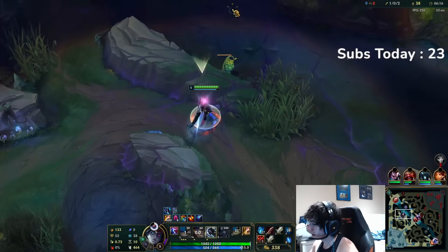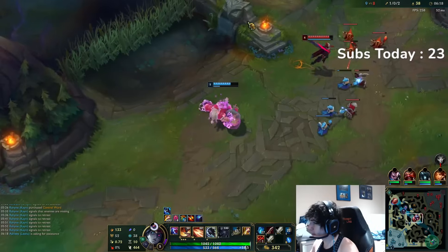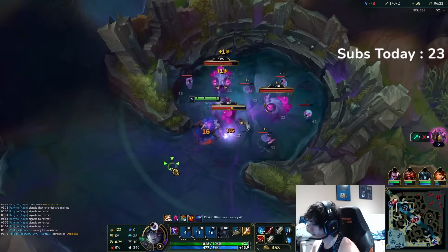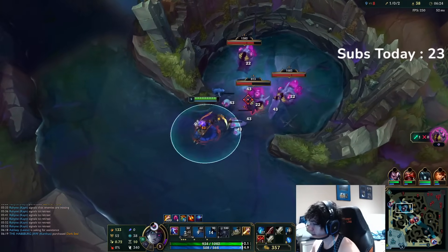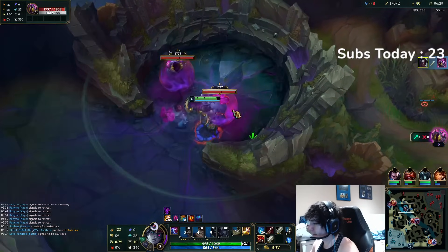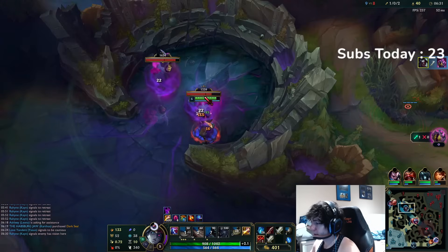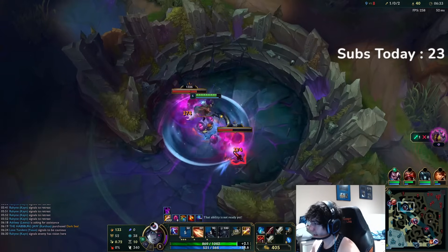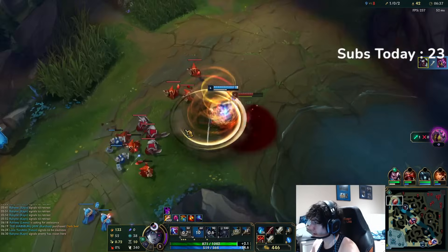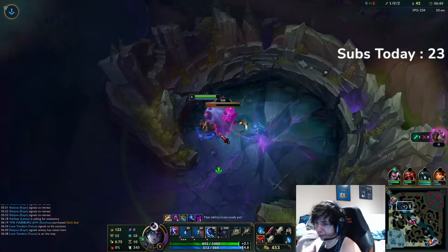You can also just look to take the Grubs. I'm kind of indifferent on the objective, but more so to deny it from her — Belveth prioritizes any form of top-side objective: Grubs, Baron, Rift, etc., because of her ult passive. Even though I know she's at level 6, for future reference I'm going to get these now because I'm going to be contesting the next three anyway, so might as well.